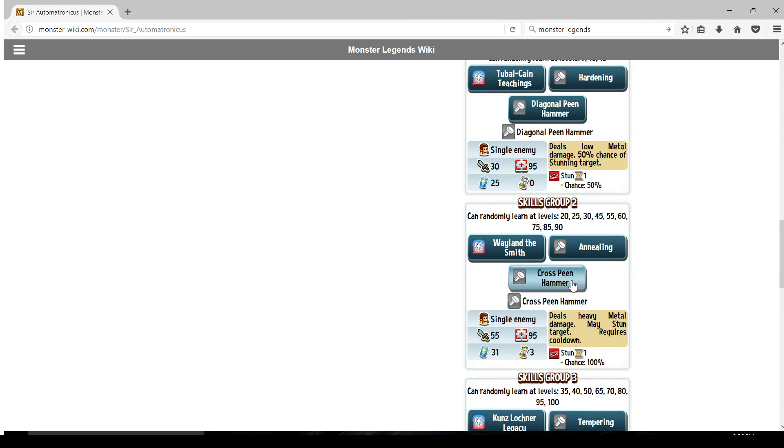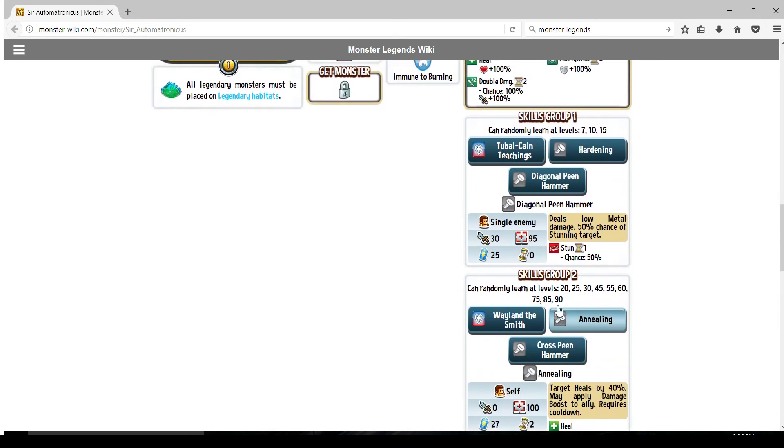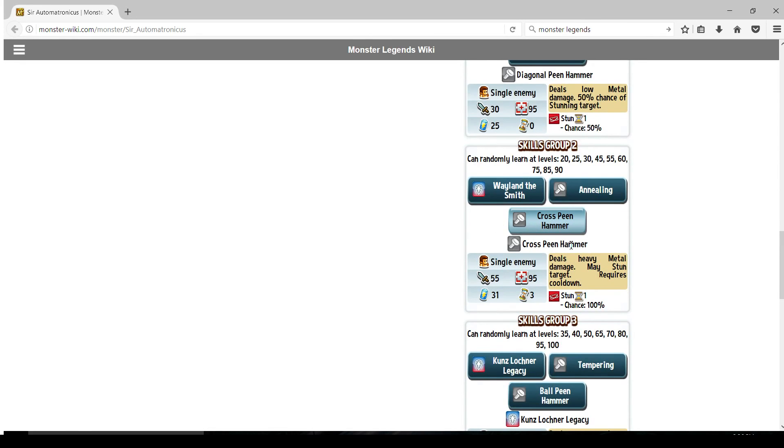Cross Pin Hammer: deals heavy metal damage, may stun target, requires a cooldown of three turns, 31 stamina, 55 damage. Never run this move. A lot of people will tell you you should always run a deny move on a monster - don't run it on this one. Do not run a single target stun that takes three turns to come back up again. It is not worth it. People run Metalhead on defense, people run Draz - and a whole bunch of things just not worth running. Don't run Cross Pin Hammer. Single target, not worth it. If this was an AoE, then totally you should run it. But he doesn't have any AoE.